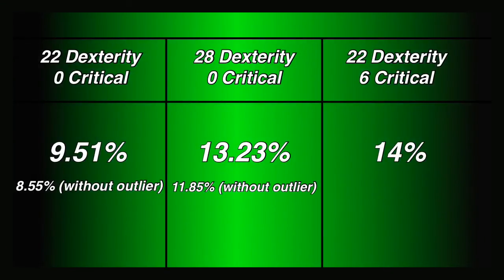Final comparison — three different things: 22 dexterity, zero critical has a 9.51% chance of getting a critical. 28 dexterity, zero critical overall had 13.23%. And 22 dexterity, six critical — the last two columns comparing six dexterity versus six critical — came out to 14%. Keep in mind there were outliers in the two dexterity ones, so they lowered overall. If you take out the outlier of when I got 22 criticals, it goes down to about 11.85%. So averaging those two gives you about 12-point-something percent overall. Six critical gives you more — that's of course expected because it's the critical stat. But there's your final comparison of the three. Goodbye everyone and until next time.